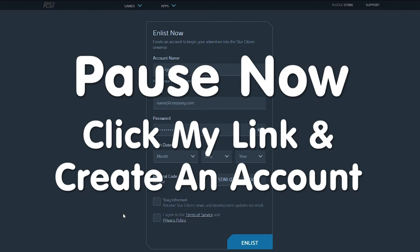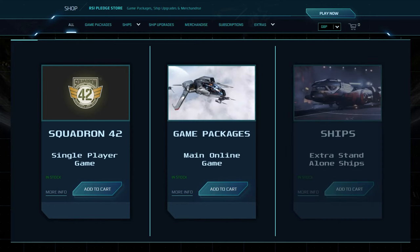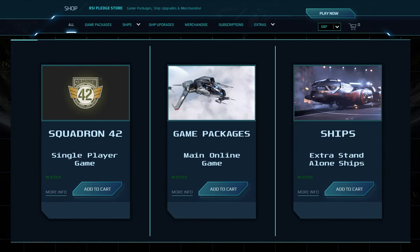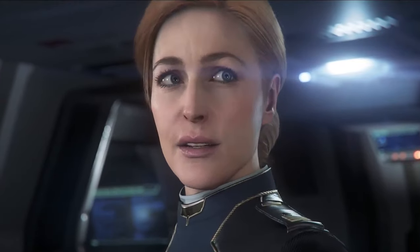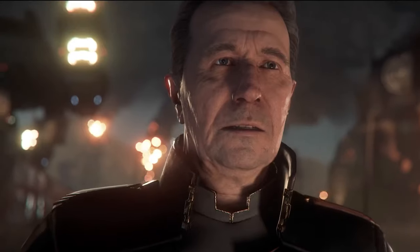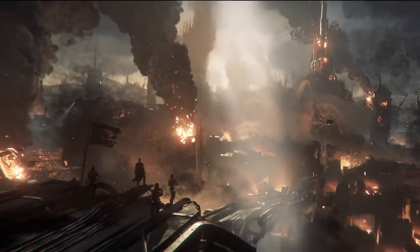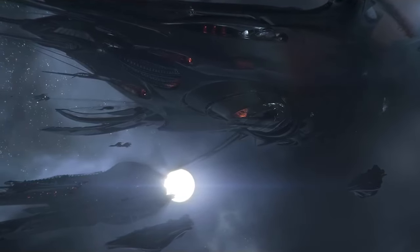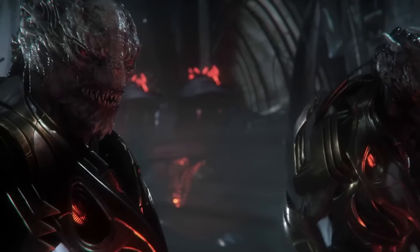Now you've created an account, let's start. Star Citizen is split up between three main purchases. The first, Squadron 42, is an epic single-player game with an all-star cast. This will let you get used to the game, learn to fly, find out what's going on in the universe, and play story missions revolving around you — it'll be like you being the star of a film. You do missions, fight battles, and work your way up the ranks.